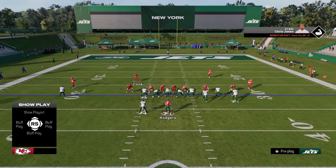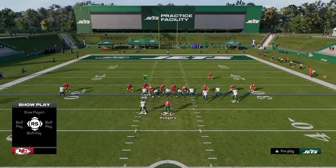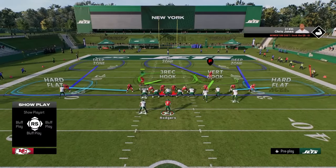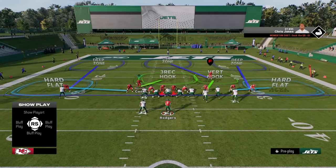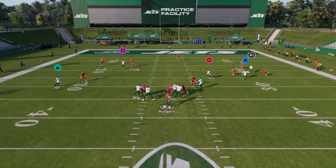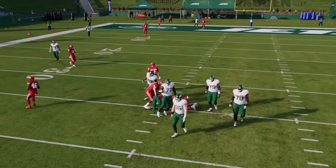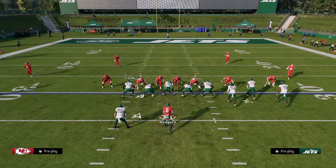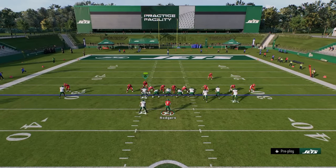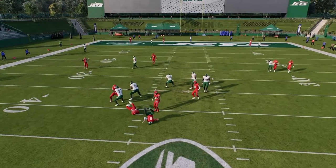Where this becomes weak: if the pressure doesn't come in, you're very susceptible in coverage. Sending four is okay this year with switch stick, but the alignment is really bad — you can get out-leveraged to the solo side and really struggle against trips formations. This is why, despite being what a lot of people run, it can't be ranked the number one defense.